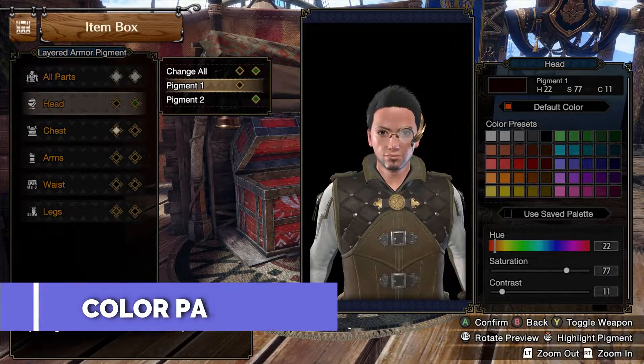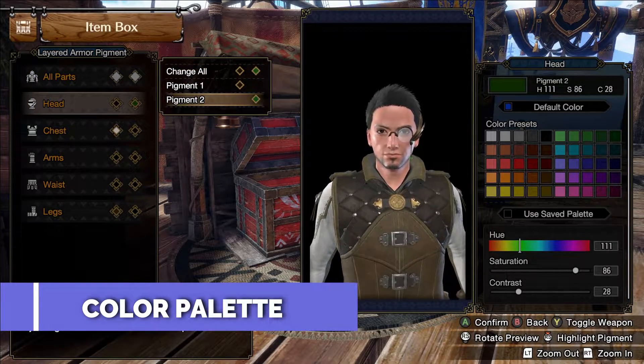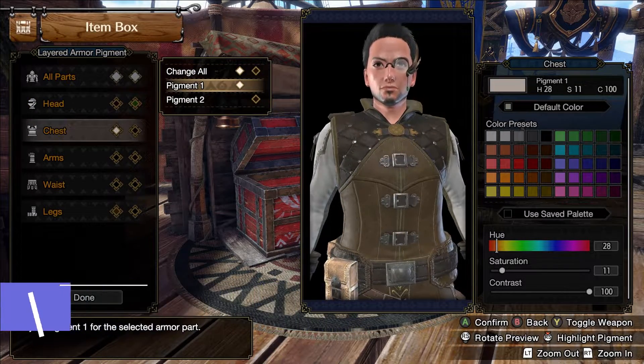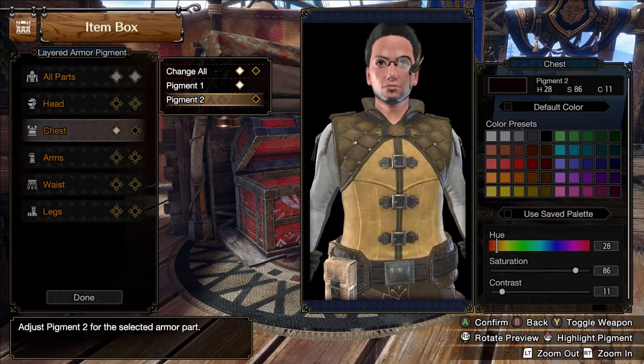Now for the color part, basically you can paint it however you like, but in this video I tried to match the palette with the NPC and Elgato Outpost for immersive purposes.